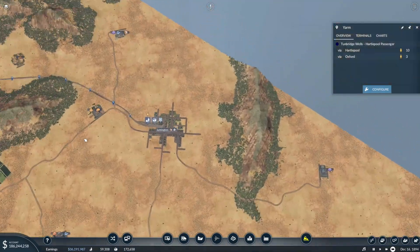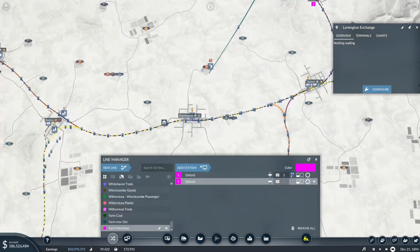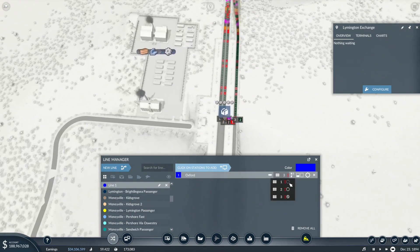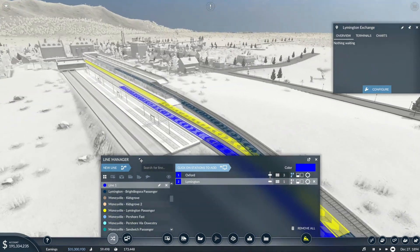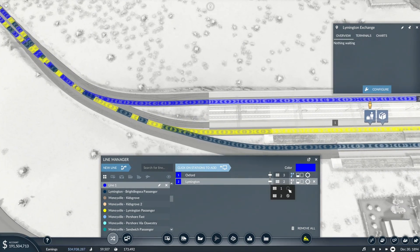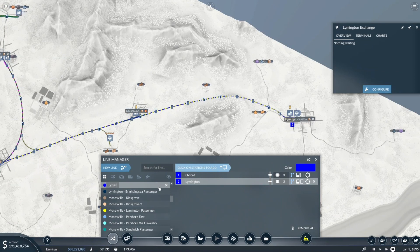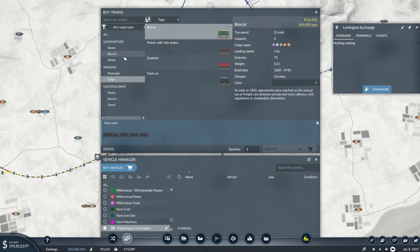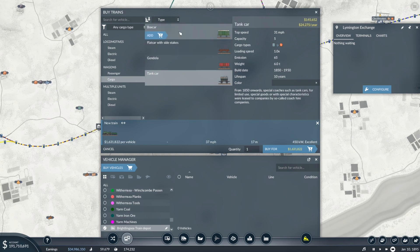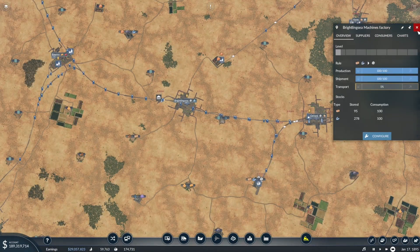Then the other one is Limington. It covers most of the area. We'll create a new line from Oxford Platform 3 — we'll get it on all platforms. Limington 1 or Limington 2 — I don't think it matters. Limington is just a weird junction anyway. That's Limington Machines, and we're delivering to those places because they want both goods and machines. Limington will probably end up with 80 capacity. Suddenly loads of goods could potentially be delivered.